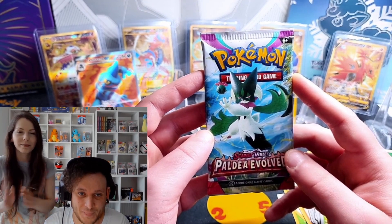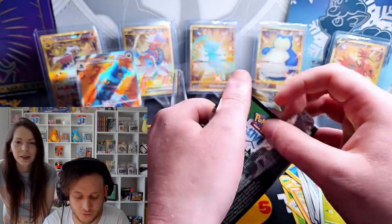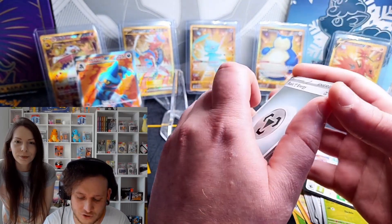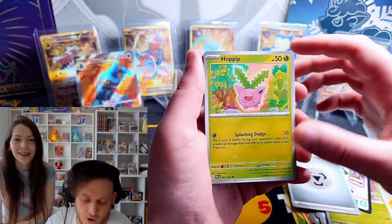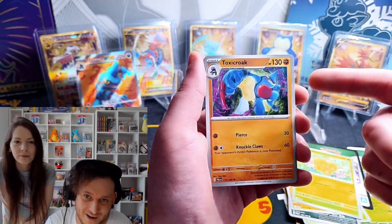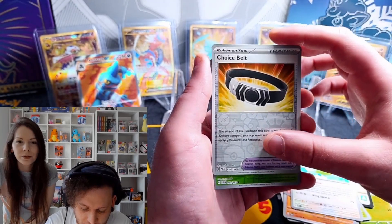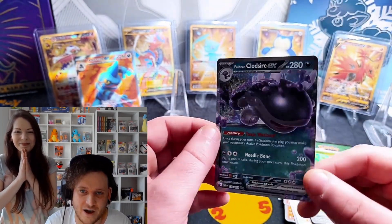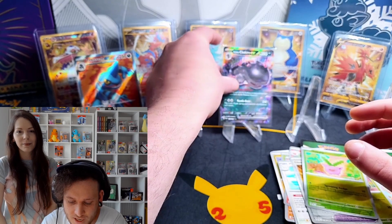Let's go into Paldea Evolved! There is a lot of stuff in this set that just looks beautiful — I really want the Iono. Is it going to be a one-card trick? It is a one-card trick — I want that Iono so bad! Sleepy little Jigglypuff, but what can we get? We've got Hoppip, Wooper, Noibat, Croagunk, Toxicroak, Clodsire, Crocodile going after that Berry, Pelipper, Choice Belt, and a beautiful Clodsire ex — its first English appearance in Paldea Evolved!